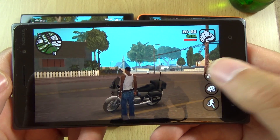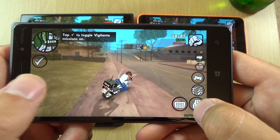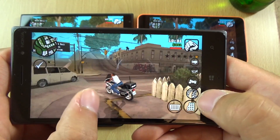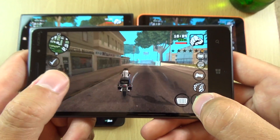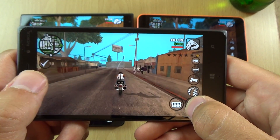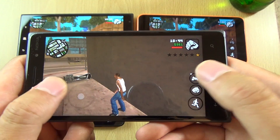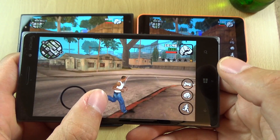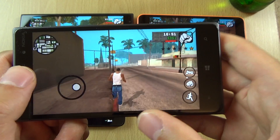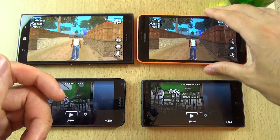I think the display is a little bit higher quality as well. I think they're both 720p, the 640 and the 830, but the display just looks more high quality - like the viewing angles. And a very nice frame rate here. So no issues with the 830 on medium, but it definitely should have had a more powerful processor in my opinion.